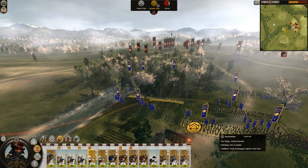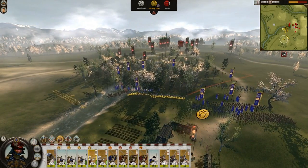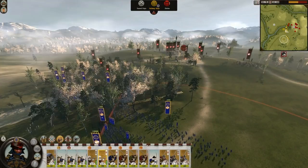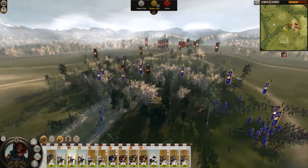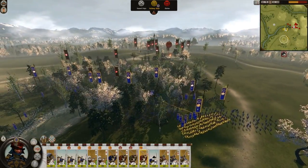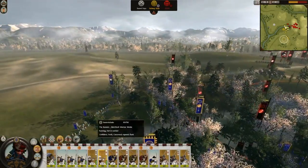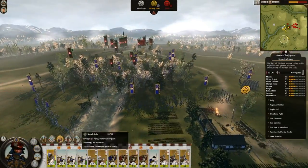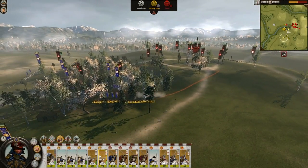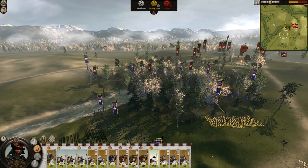I'm already firing in a non-optimal way, actually. Let's move them on the flanks. Looks like I'm not actually doing much besides worsening my English pronunciation. I hate fighting in the woods. Where's my general? Don't tell me I forgot to move my general — I forgot to move my general. I'm such a bad player. Let's not fire on my own troops, please.